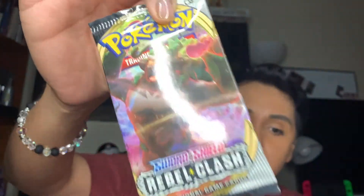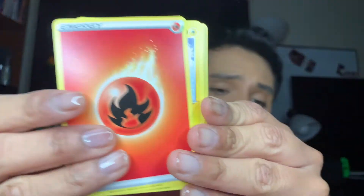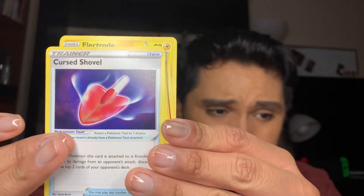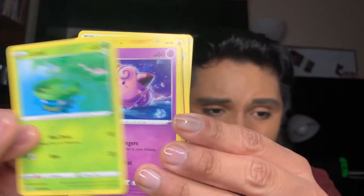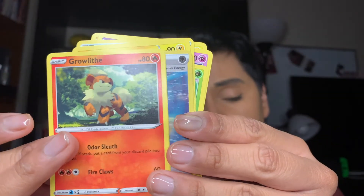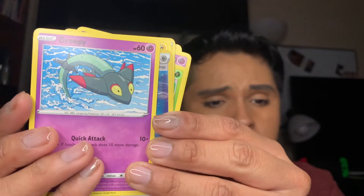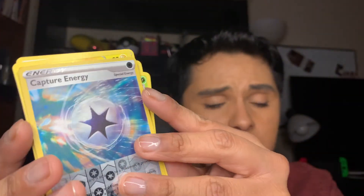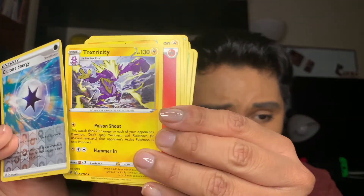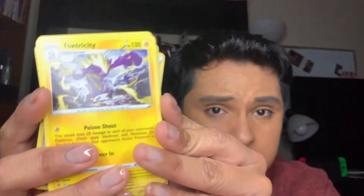The last pack we're gonna open up is another Rillaboom. Here's a code card. We have a Fire Energy card, an Electrode, a Tool Scrapper, a Cursed Shovel, a Lotad, a Clefairy looking super cute, a Voltorb, a Growlithe, and a Dreepy — for the reverse we have a Capture Energy, that is super cute — and a Toxicity and all its negativity.